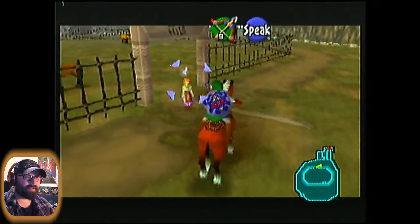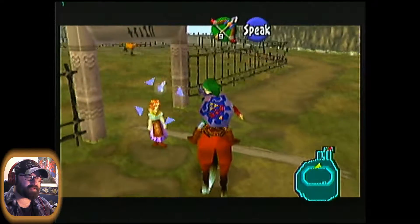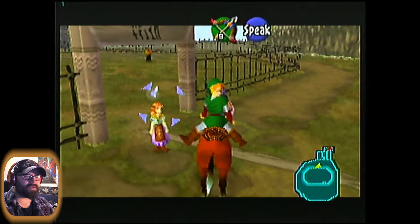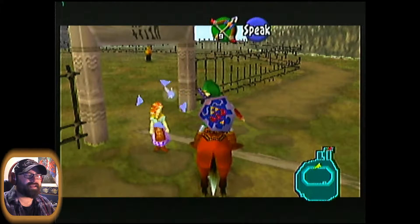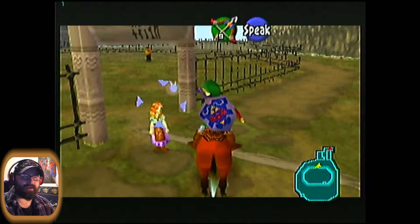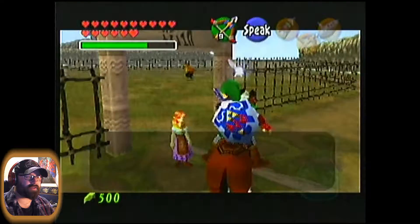Let's check over here — there's Malon. Remember, we haven't been back here since not only getting Epona, but also since completing the Biggoron Sword mini-quest. You'll remember that one of the objectives was to wake up Talon. He was sleeping in a bed in one of the houses in Kakariko Village, and after we did that he said thanks and he was going to go back to the ranch. So now that Talon's back, let's talk to Malon.